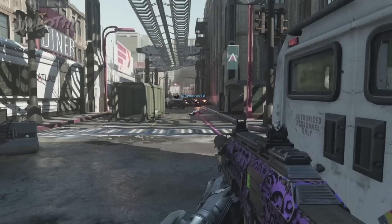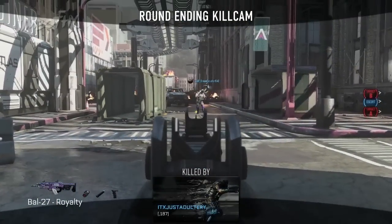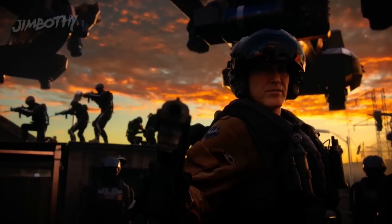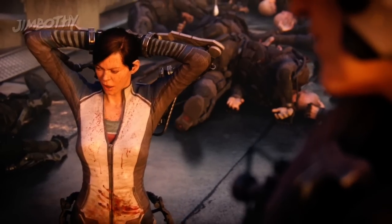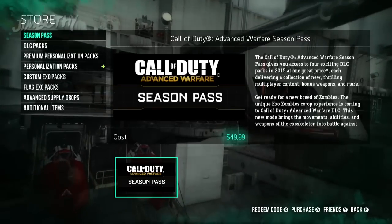In today's episode, we're finding Thor's Hammer hidden inside the game files of COD Advanced Warfare. All you need is the Supremacy map pack purchased for a nominal fee of $5.99.